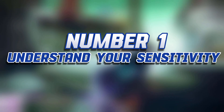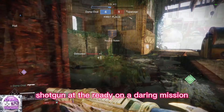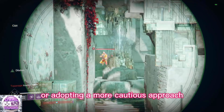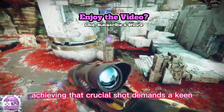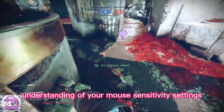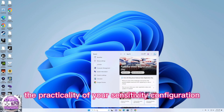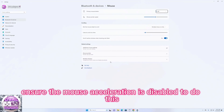Number one: understand your sensitivity. Whether you find yourself deep within enemy territory, gun at the ready on a daring mission, or adopting a more cautious approach from a sniper's vantage point, achieving that crucial shot demands a keen understanding of your mouse sensitivity settings. There are several methods to enhance the practicality of your sensitivity configuration. For starters, ensure mouse acceleration is disabled.